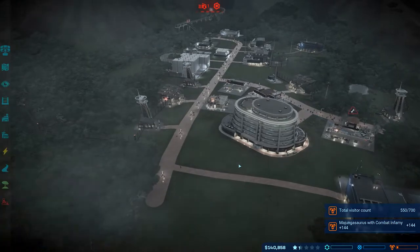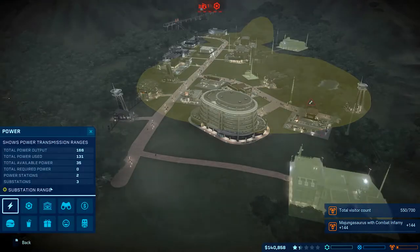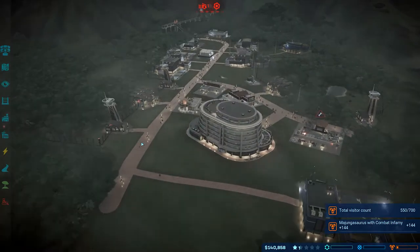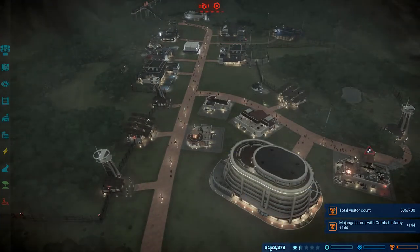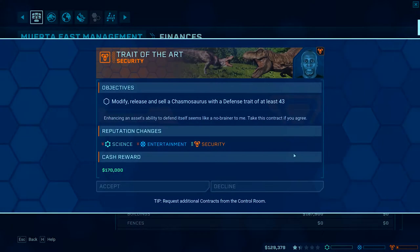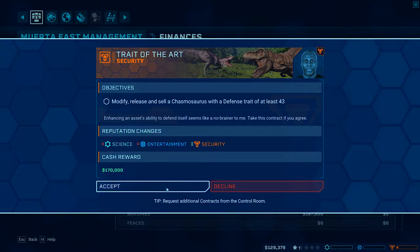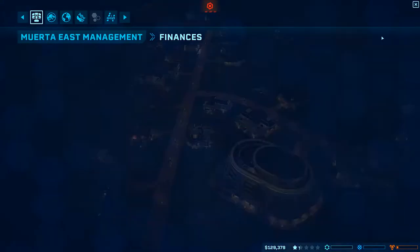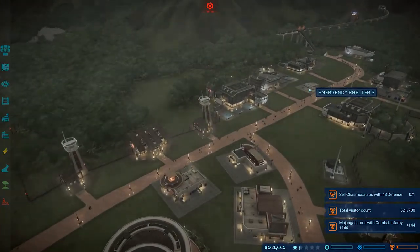Okay - management views. We got power - we ain't got a whole lot but I haven't added anything to this, which should be fine. Just gotta keep that money rolling in - no lawsuits. New contract: 'Everybody says you can handle yourself - a new contract should be a cakewalk.' Chase a Chasmosaurus with a defense trait of at least 43. We might be able to do that.